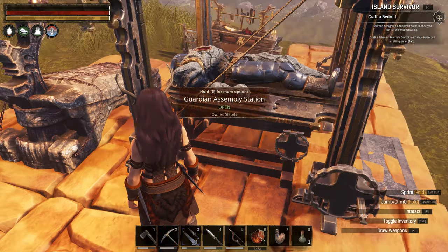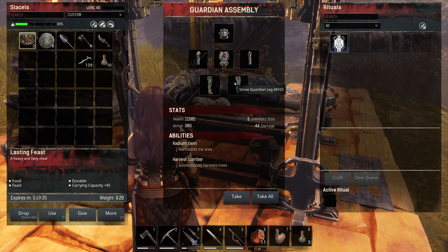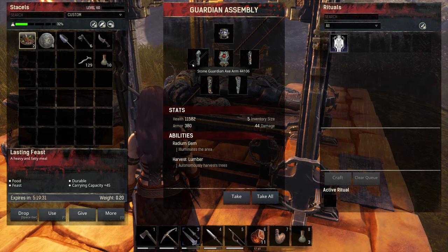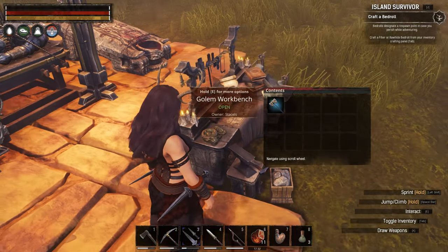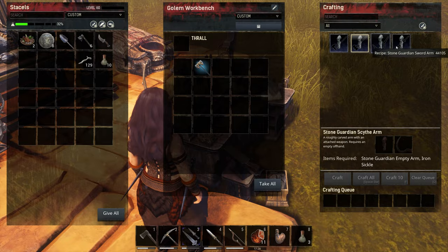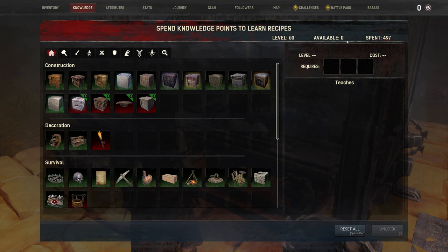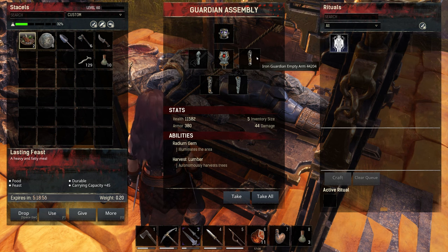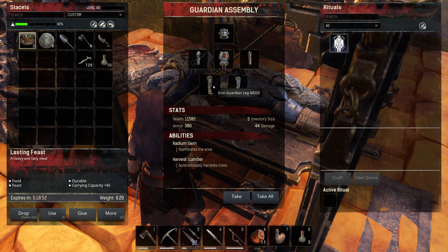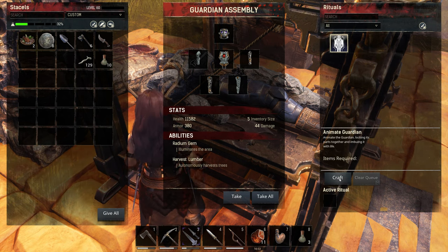Okay guys, so we're back and I've learnt some things. After going fishing for arms constantly, it turns out you don't need the same sets — all you need is one arm to hold a weapon, so you can't put two empty arms in effectively. There are some different weapons you can see. Currently I've only got the stone one and I've actually run out of points. So we have an iron arm, a stone arm, a stone leg, an iron leg, a radium guardian head, and a stone torso — which means this thing is complete and we can hopefully bring this to life.